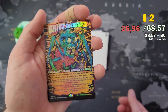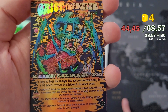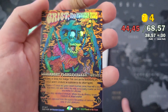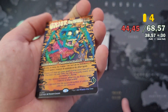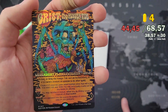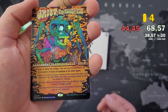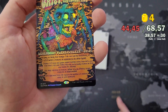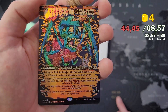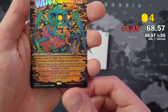Next one - Grist the Hunger Tide. This looks weird - what's below that skull? A bunch of flesh! Beautiful, awesome-looking artwork, I like it. Oh, it's a planeswalker with three loyalty counters - Legendary Planeswalker Grist. First time I've seen him.